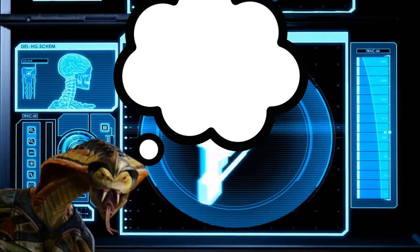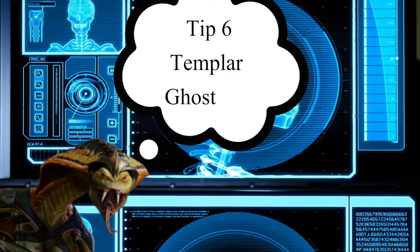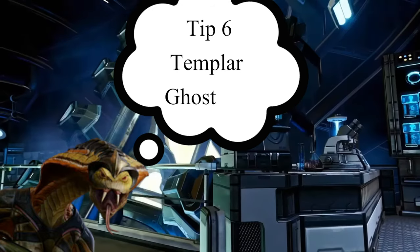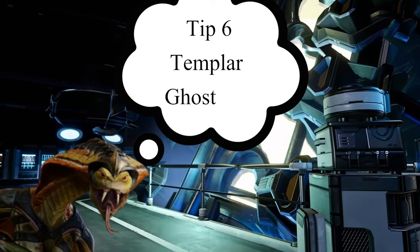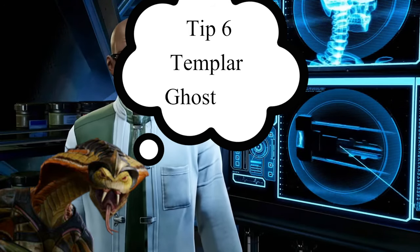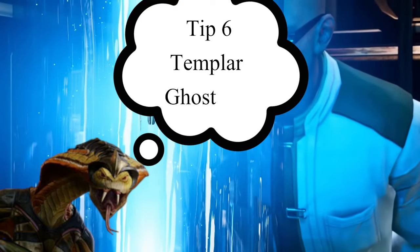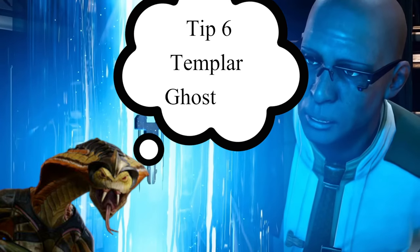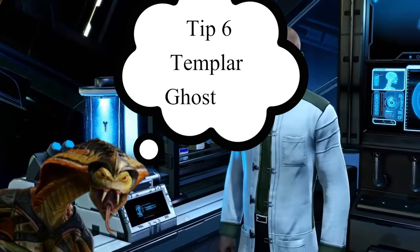Tip number six: the Templar's Ghost ability. The Templar's Ghost actually inherits special qualities like Bladestorm, meaning if you have that on the Templar, the Ghost will inherit it and always attack with Bladestorm as well. However, there are abilities they don't inherit: non-class abilities such as the Templar's Dodge value are not inherited, they do not inherit Fortress, and they do not inherit abilities from items such as the Mind Shield.